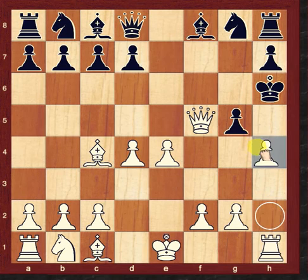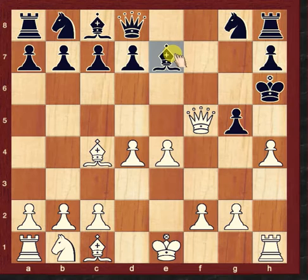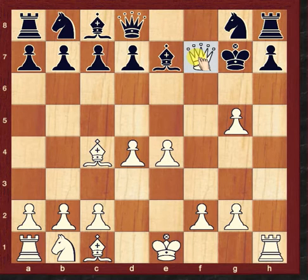Again, one more attack by White: h4 pawn. Bishop to e7, defending the h5 pawn. Now h6 takes g5 — this is a double check, forced move. King to g7.